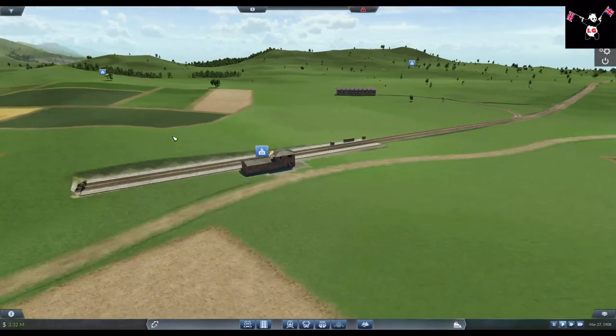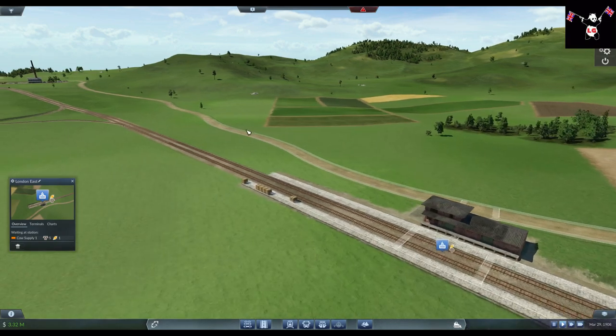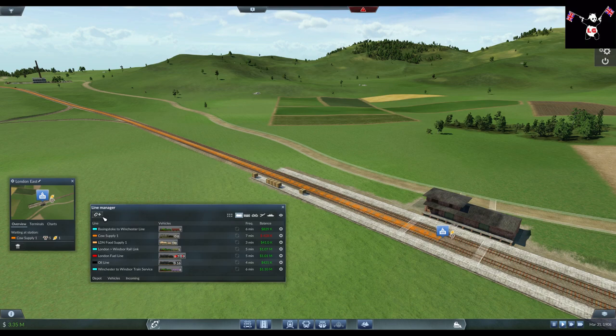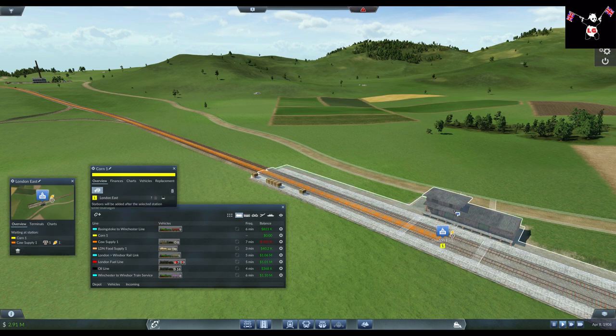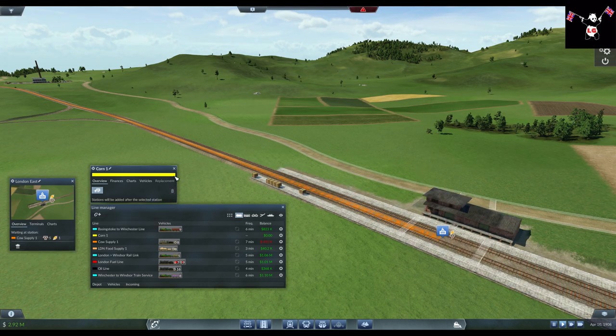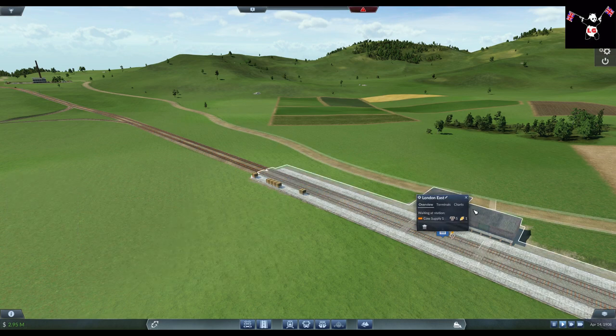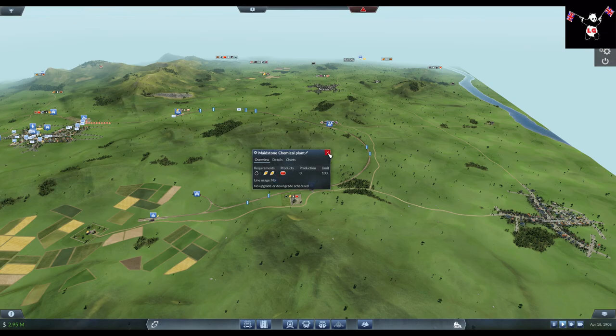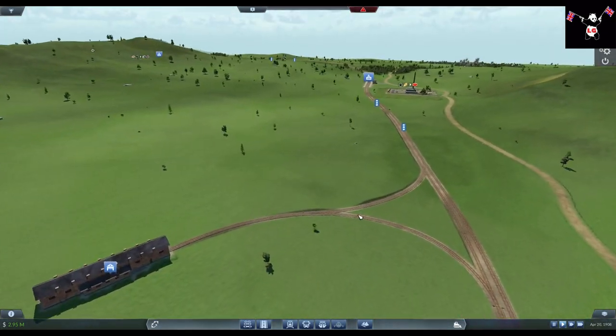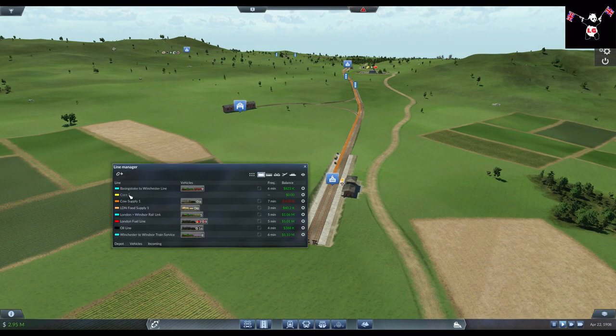I might just get a full 5 million. What I'm thinking of doing now is adding a new line - I'll leave the game running to get some cash. I want to do a new line and I'm going to call it Grain 1. Corn, grain - same thing. So let's call it Grain 1.